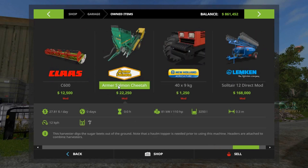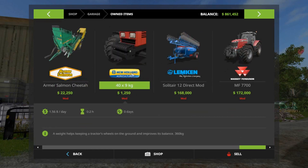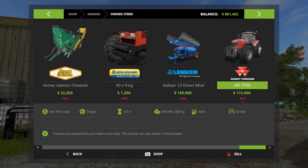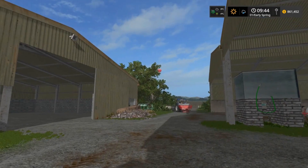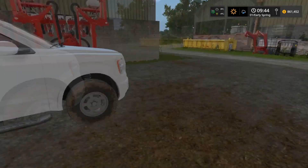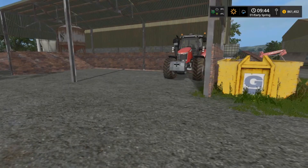We've got the Armor Saloon beet harvester - I'm pretty keen to use that, haven't used that before. We've got a weight, a direct drill that's the in-game one that's been edited a little bit, and the 7700 series which is 280 horse. We've got a variety of equipment to get started, and we'll be building up our equipment as we go. This should be a good little set up for now.